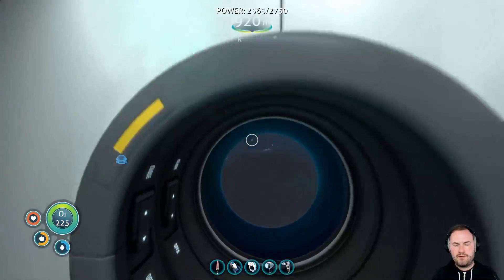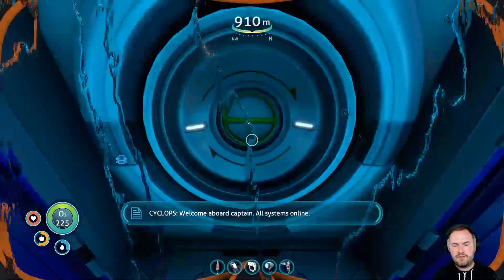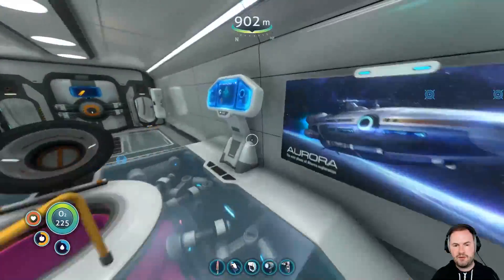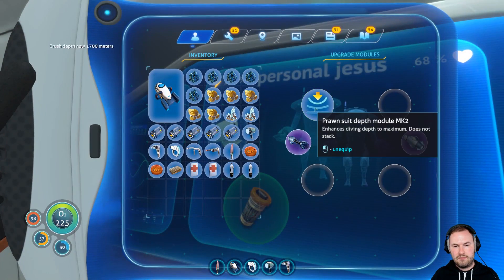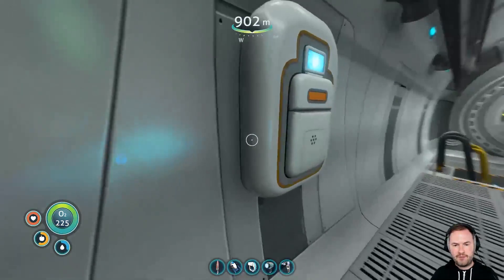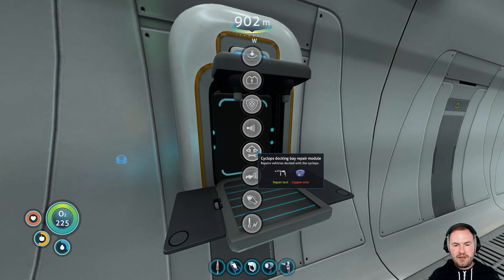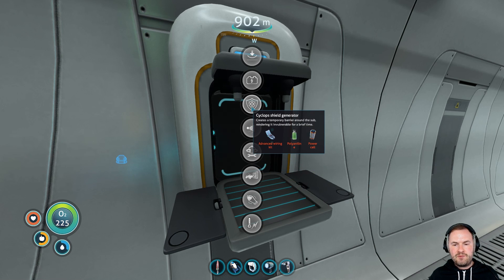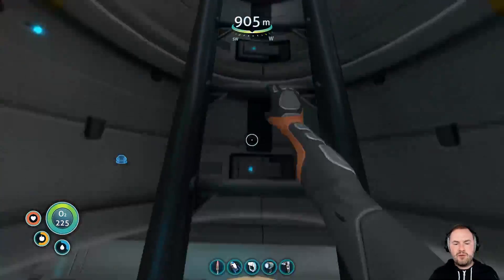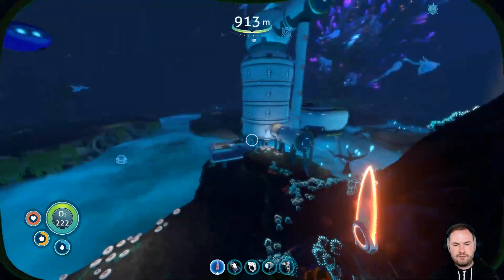Okay, we got it. We got the last depth module for our Prawn Suit. Let's see how deep we can go with this bad boy now. 1700 meters. Wonderful. So for this, we need two aerogels. That's fine. And we would also like advanced wiring kit, power cell, and polyaniline. Aerogels, no problem. We got this.